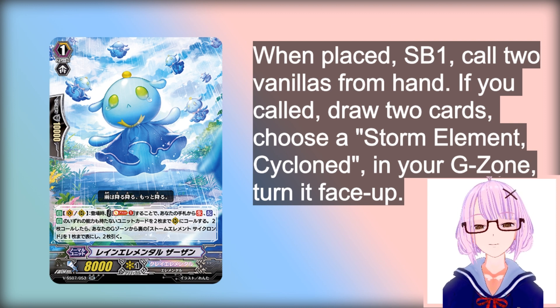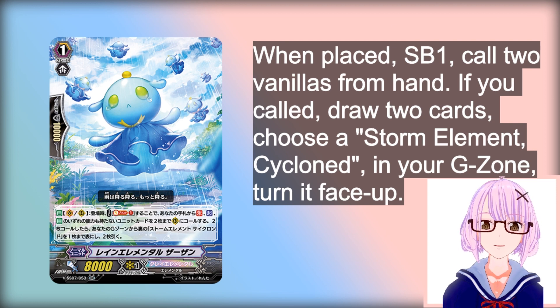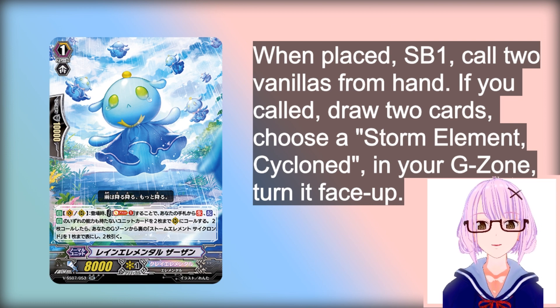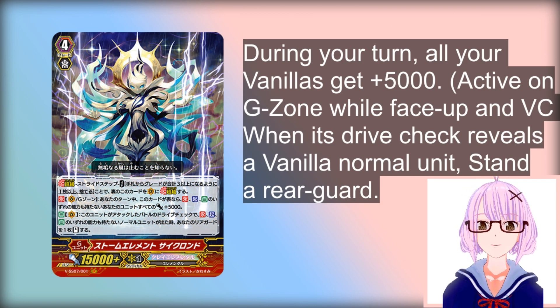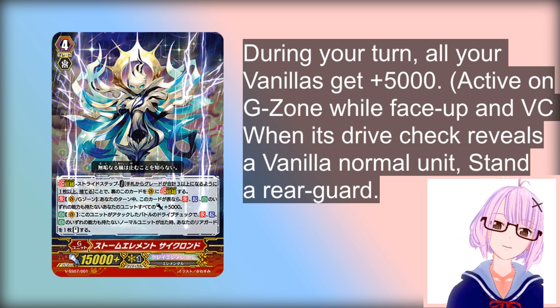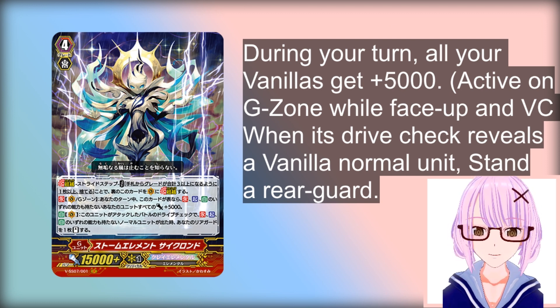Now what do you do after you call 2 Vanillas? Well, Zazon refunds you by drawing 2 cards, and on top of that, it allows you to flip a Storm Elemental Cyclone from your G-Zone face up. Cyclone gives all of your units without abilities plus 5k during your turn, and this ability stacks — so if you have multiple Zazons, all of your units will get plus 5, then plus 10, then plus 15, then plus 20, and it's just absolutely out of control.